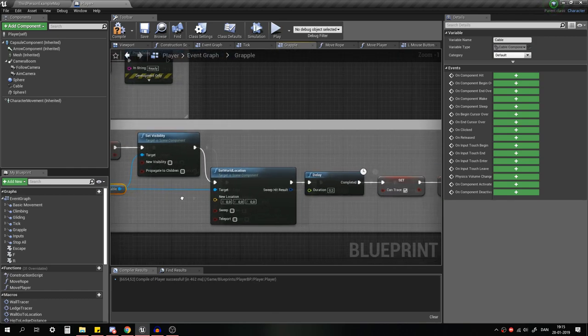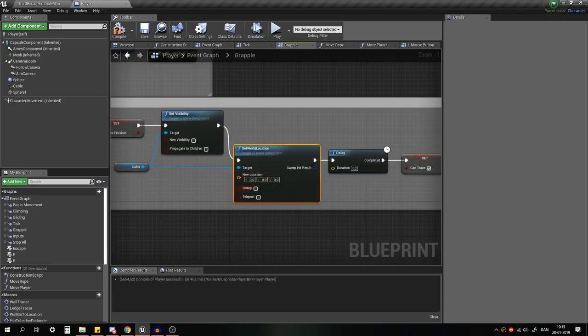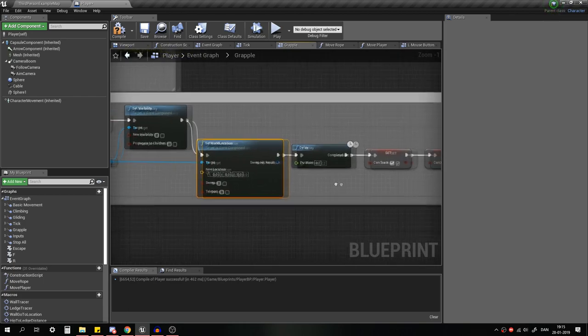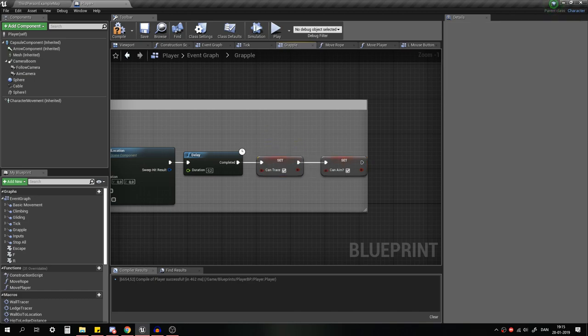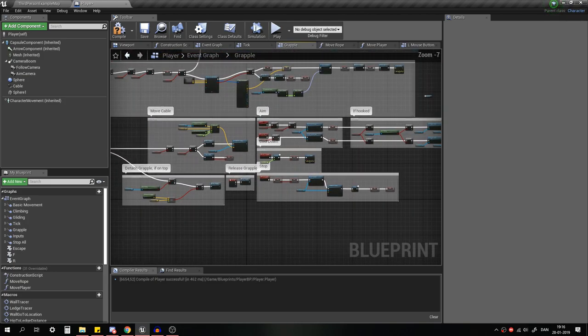Next we set the visibility of the cable, move it to world location zero (the player position), then there's a small delay and we enable these two nodes. If you only have the grapple you don't actually need the Can Trace thing, because that's part of the climbing system — but in this case I've got it because that's how the combined system works. So that's the stop and the release.